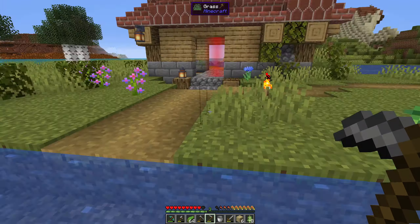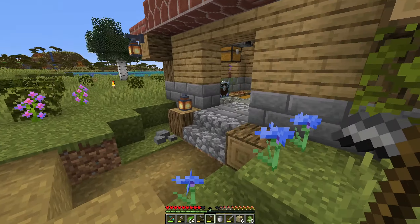This is a tomato plant — I found a tomato plant, which is awesome. What is this? That's wheat, so it's not straw.